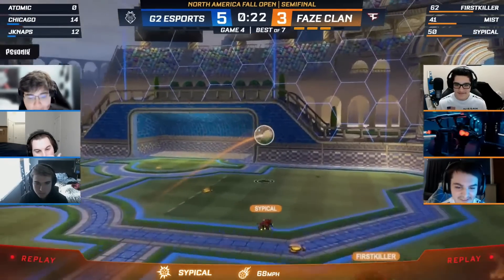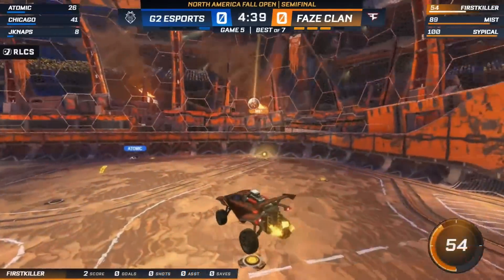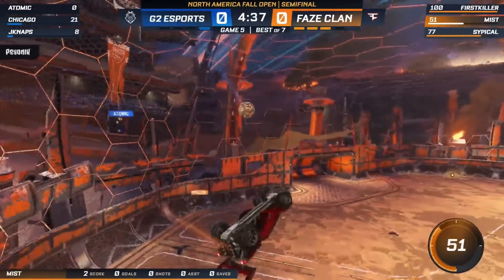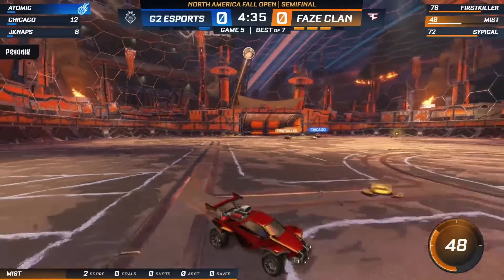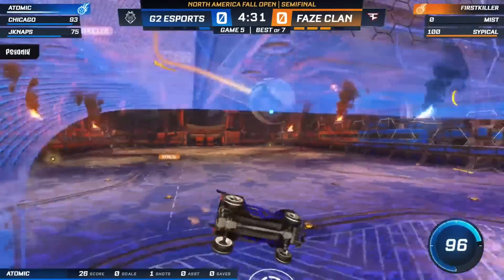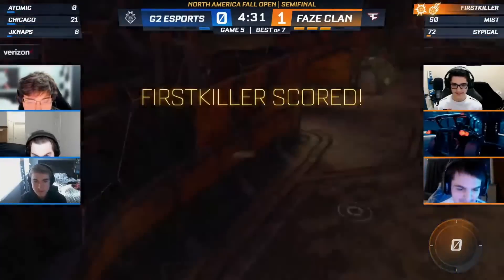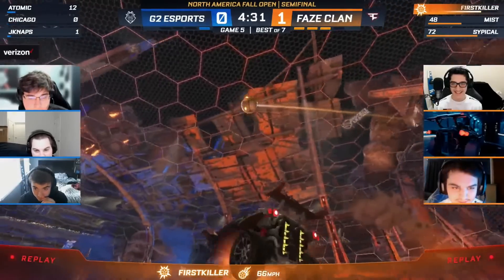You know, 22 seconds, 11 seconds first. Even if they don't come back and win this game — waiting to see how FaZe play this defense. Atomic, good read on the pass from FaZe. All of G2 forced back. And first killer — he marches down the field, he says Wasteland is my map.